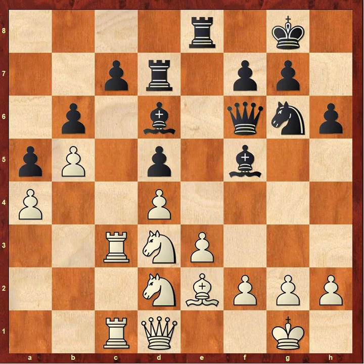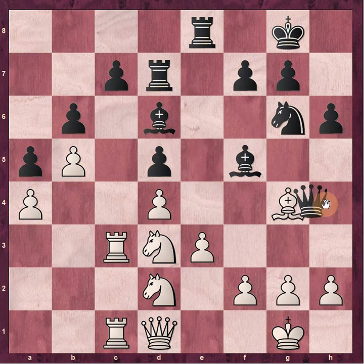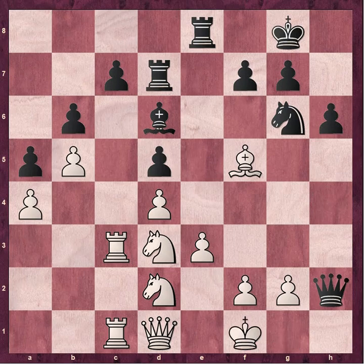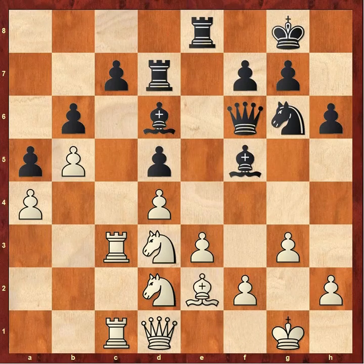Rook d7 by Aronian. Carlsen could have immediately played bishop to g4 here, but I think he was a little bit worried about queen to h4 threatening to win the bishop. But Carlsen in this position could just take on f5 and win a piece — black has nothing, because there's no checkmate. The king can start running, and if black tries hitting the bishop and this pawn, the bishop just goes to h3. So black doesn't have anything worth losing a piece over. But Carlsen wanted to be extra careful and plays g3, stopping any queen h4 in the future.